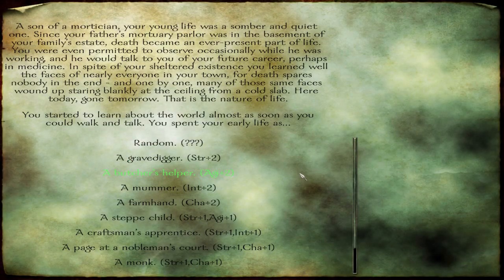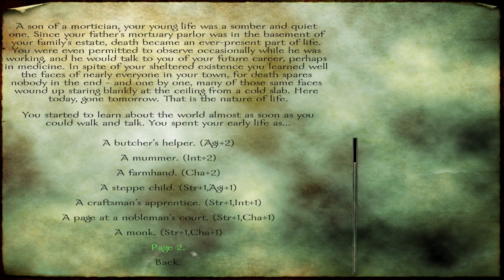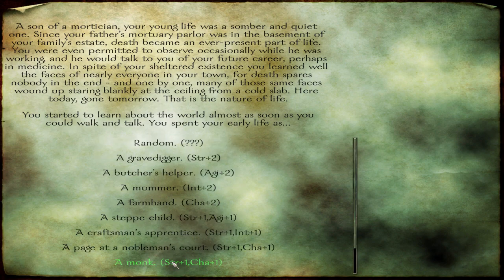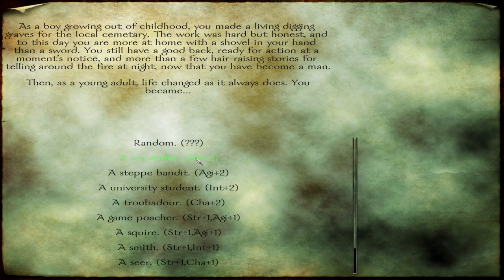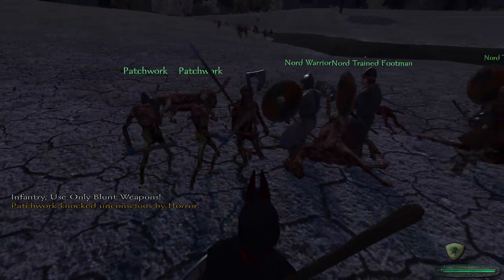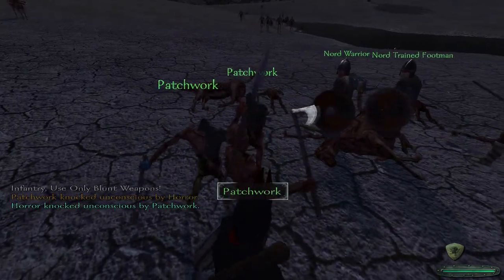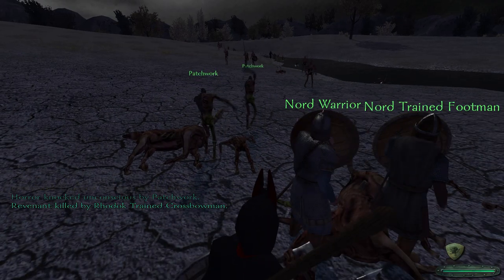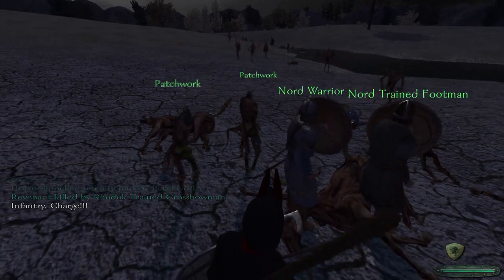Burning undead with oil makes them move faster. Next you can choose what you spend your early life as. I chose Gravedigger because it lets you rob graves 25% faster and also gives a strength bonus. Grave robbing is good for money, but also essential for getting the items needed to craft minions. Another nice choice would be the Investigator, which allows you to scavenge for patchwork 25% faster. Patchwork minions are the weakest undead and the first undead you can create, so this would allow you to build them faster.